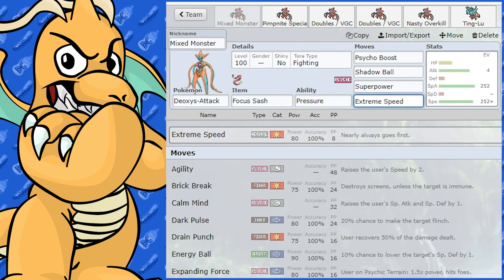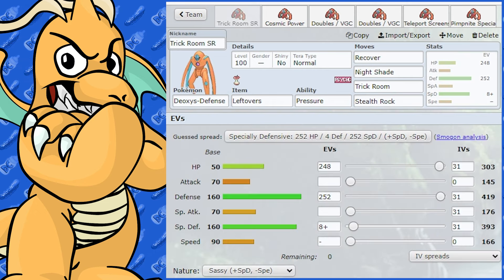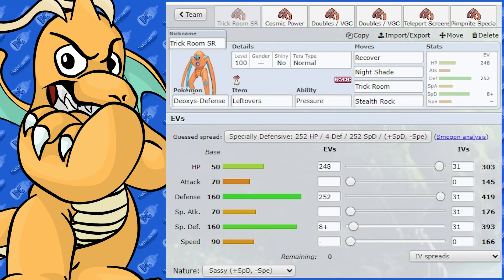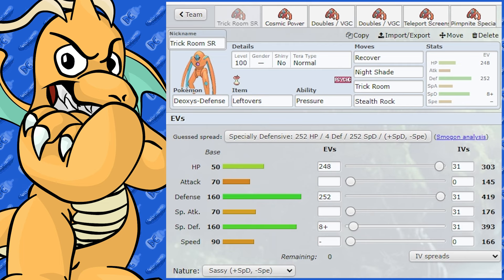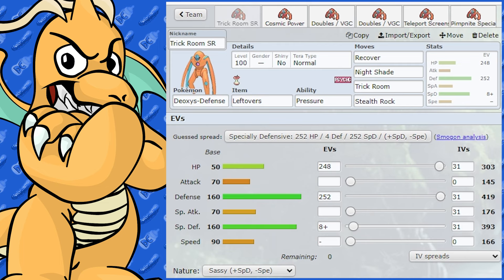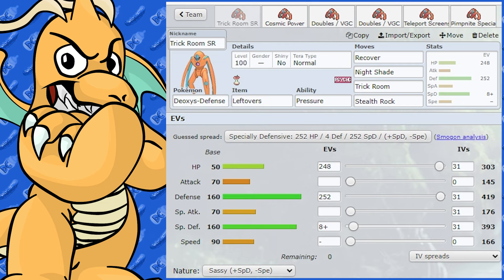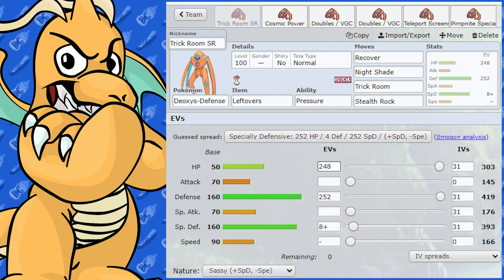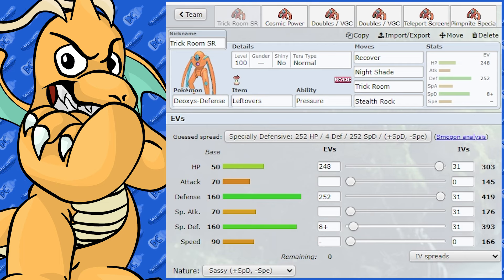Let's move on to Deoxys Defense. Have a look at its stats — it is insanely bulky in its Defense and Special Defense stats, very good bulk. The only bad thing is it doesn't really have a lot of HP. I was kind of hoping years ago when I first looked at it that it would have more HP, but it doesn't. That's okay though — it still has very good base Defense and Special Defense.